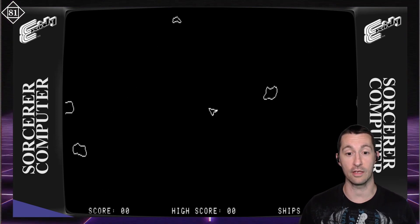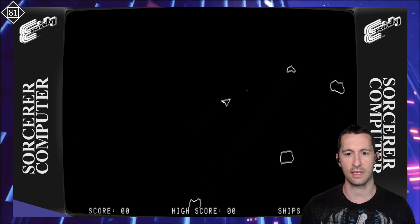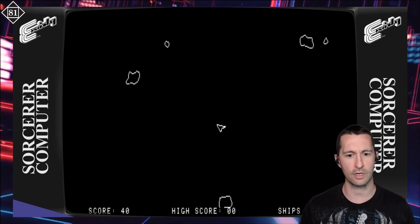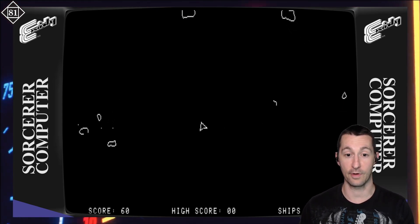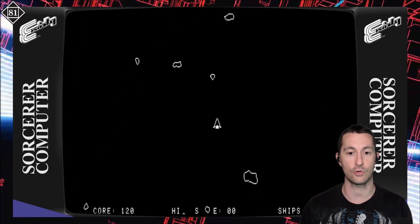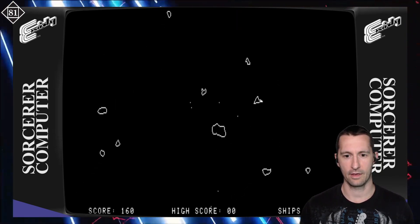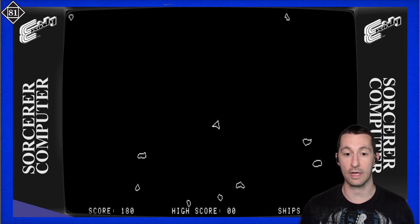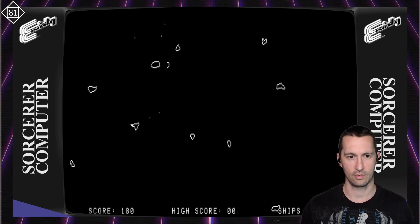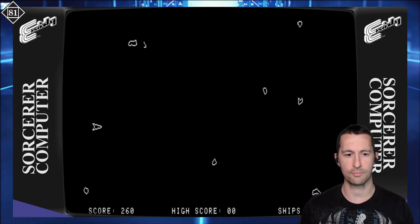Controls are pretty simple. You move the keyboard left and right. Enter is thrusters, and then you can fire off shots. Physics actually working pretty good for the game. It is a very good rendition for home, and it's using what the Exidy Sorcerer excels at the most — the resolution — trying to make you feel like it's almost vector graphics. It works really well because the Exidy Sorcerer was already black and white, so it suits Asteroids. You don't need any color for this one. Sound effects are really simple, but it's pretty typical for the time.